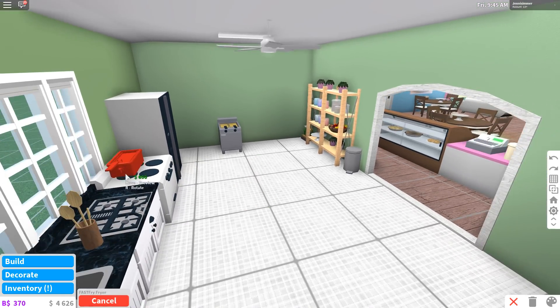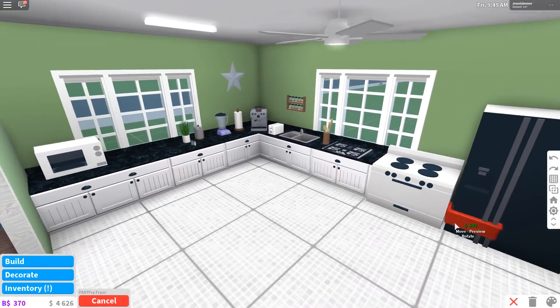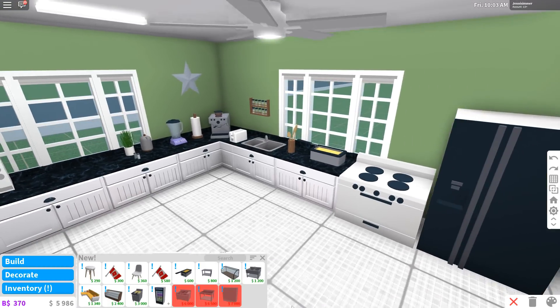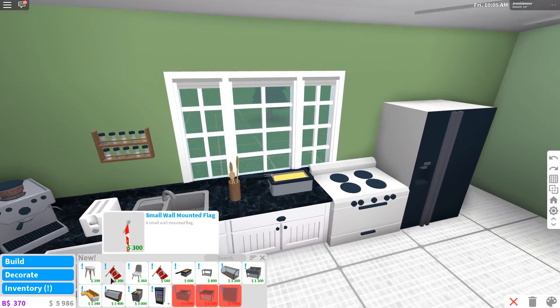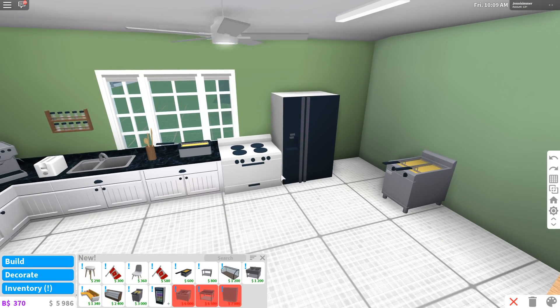There's a bunch of new commercial items. I do like this fryer though - we'll keep this fryer out. There's also a fast fryer, which is cute. There's all the new commercial stuff - pretty awesome. If you want to have a fast food place or a restaurant, that stuff is absolutely fantastic.